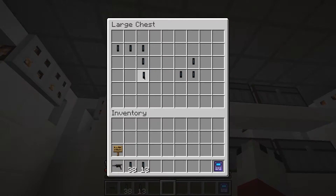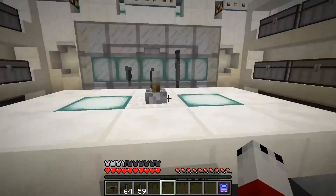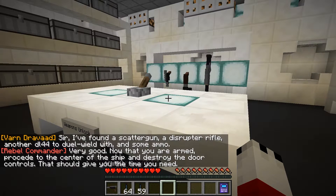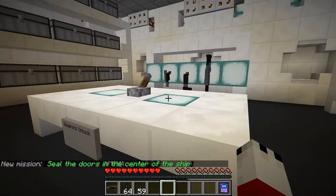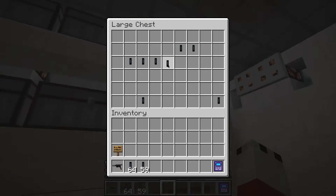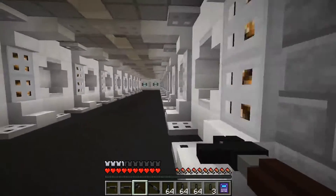Holy good God, there are so many more chests. This would have been really nice to have, judging that I had like 20 shots left. So I want to flip this switch which says weapons unlock. I found a scattergun, a disruptor rifle, another DL-44 to dual wield with, and some ammo. Now that you are armed, proceed to the center of the ship and destroy the door controls. New mission: seal the doors in the center of the ship.